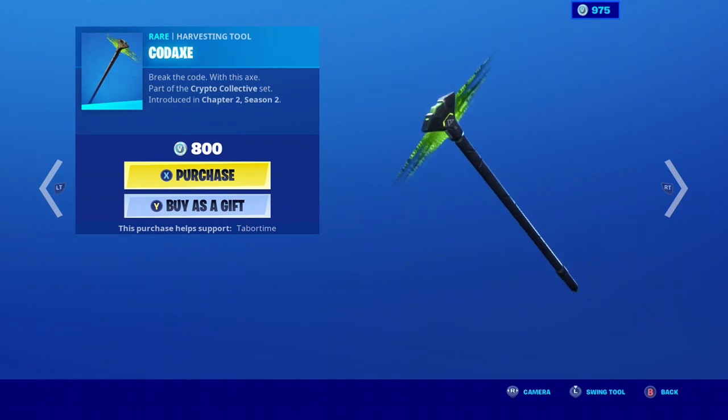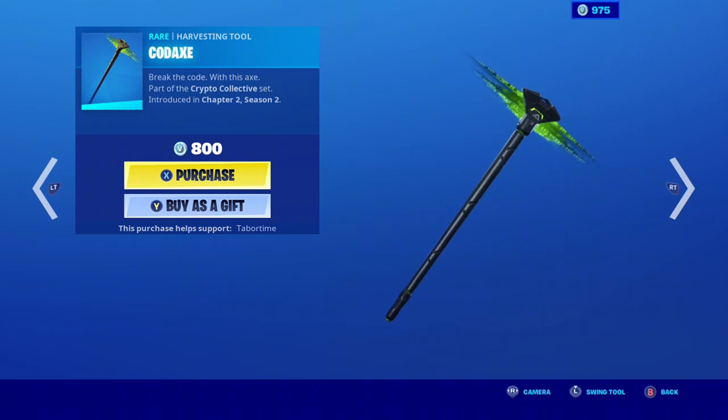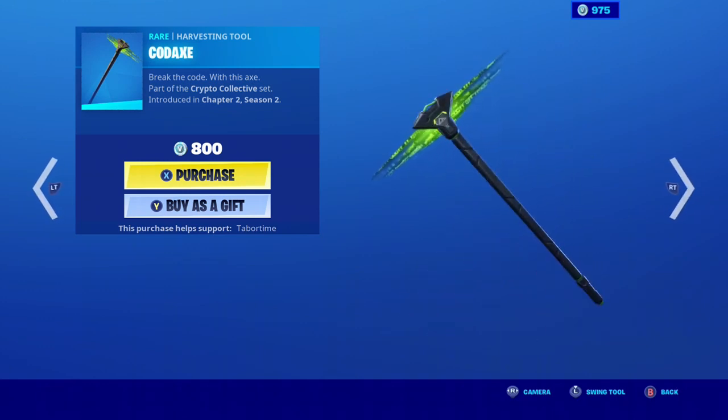We have the Codex. Oh, this big axe looks pretty cool. I mean it's black and green. Not bad. Kinda like it.